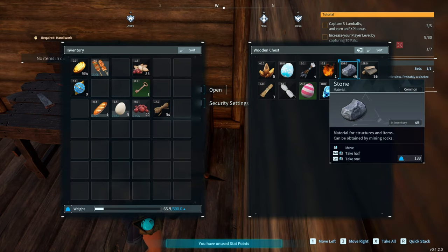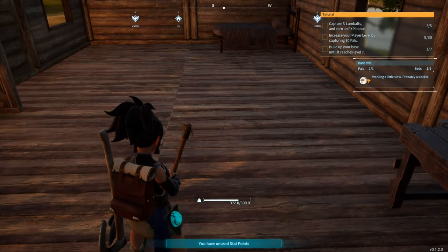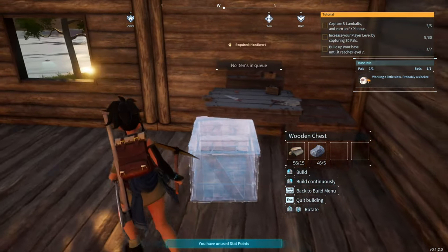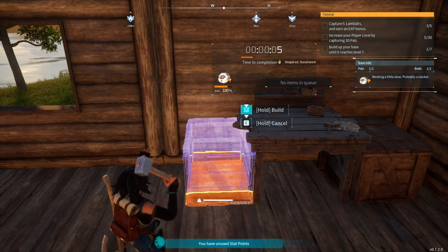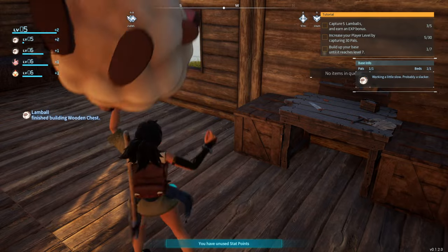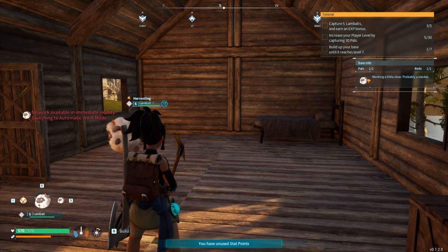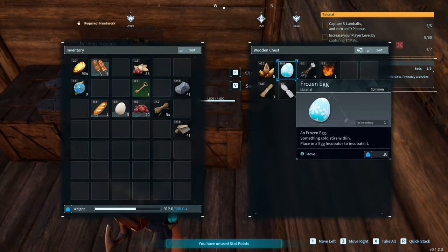Let me make another storage box — 15 wood and 5 stone. Can we stack these? No, I'll put one on each side. Oh — he's gathering! The pal is helping me collect stuff, that is so cool! Thank you — you're so helpful! That was cool.